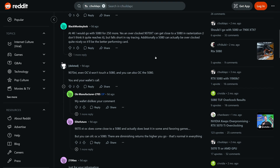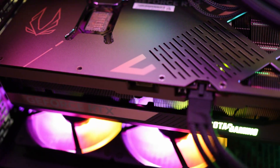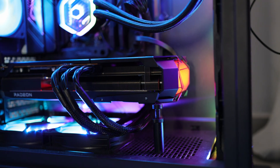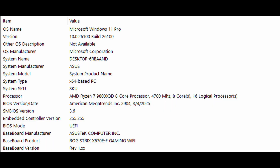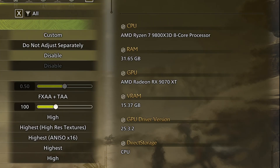Apologies in advance if I sound weird as I still have a cold. For this comparison I'm using the Zotac Solid RTX 5080, not the OC version, and the PowerColor Red Devil 9070 XT. These GPUs are paired with a 9800 X3D CPU on Windows 11 with all the latest updates applied. Both GPUs are on the latest drivers available at the time of testing.